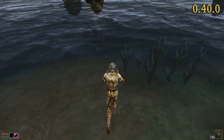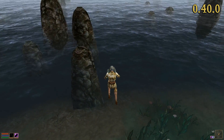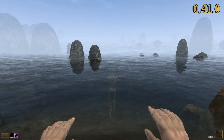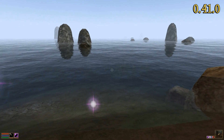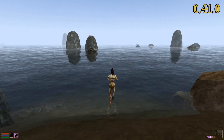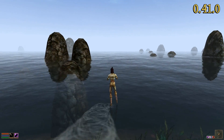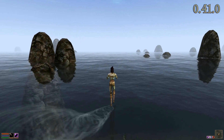Finally, characters walking on the water surface now cause water ripples like they did in Vanilla Morrowind. We are aware of the poor quality these ripples have, but this is an issue for future releases.